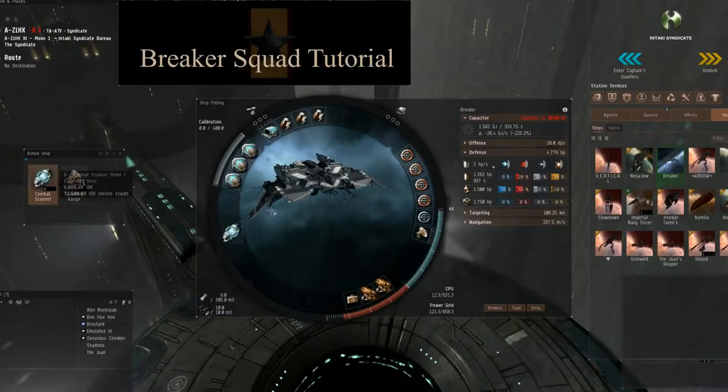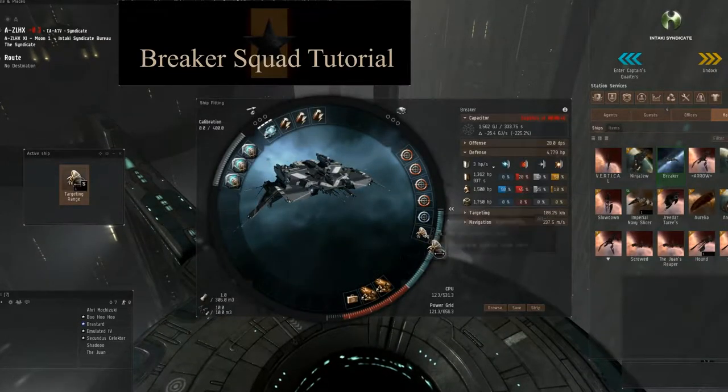When you get your breaker ship, ensure you have your probes and lock range script ready. These are crucial.